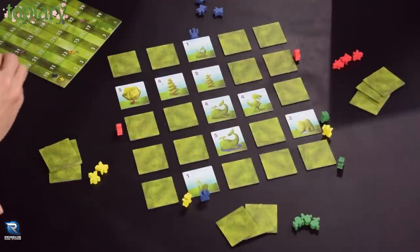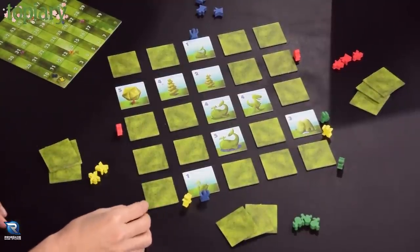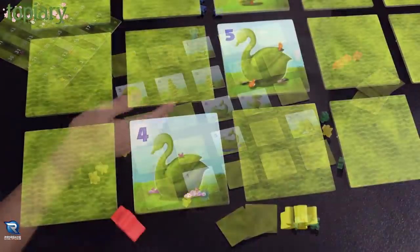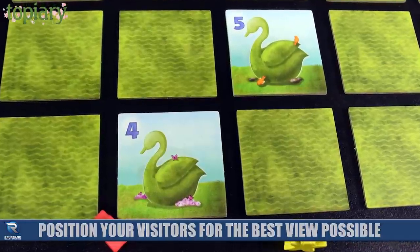The scoring is really where the meat of this game happens, but the turn structure itself is simple. After drafting or taking tiles randomly, you're going to do one mandatory thing and optionally another. The mandatory action is to take one of your visitors and place them somewhere around the outside of the garden. You can place them orthogonally adjacent to tiles, or on corners looking diagonally — not just the extreme corners but even in the middle of the grid. You're basically trying to set yourself up to look down a row or diagonal row of trees that go up in order.